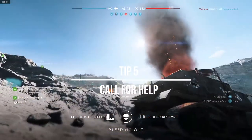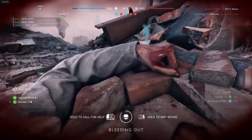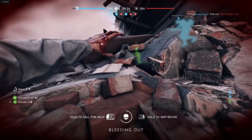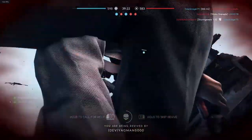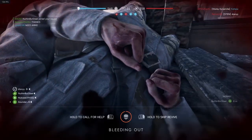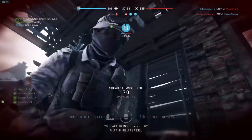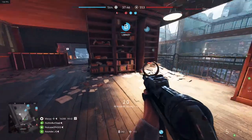Tip 5: You can extend your bleedout time by calling for help. On PC, it's left click. As you do it, you'll notice the orange circle at the bottom of your screen will turn white and its countdown will be slowed down. You always want to do this unless you know for sure no one is coming to get you. In Battlefield, strength comes in numbers, and it's extremely important to be revived and ready to engage. A team that revives will most likely overpower teams that don't, and players get back into the fight quicker and are able to capture key points with more players.